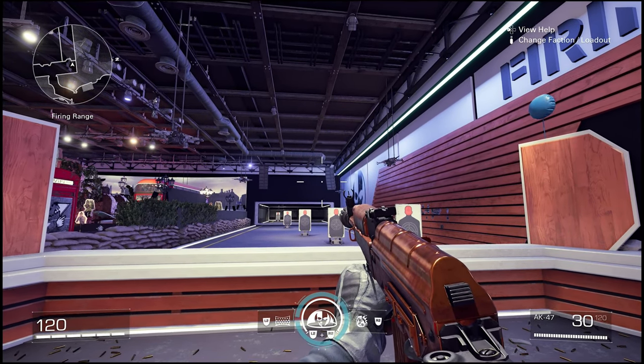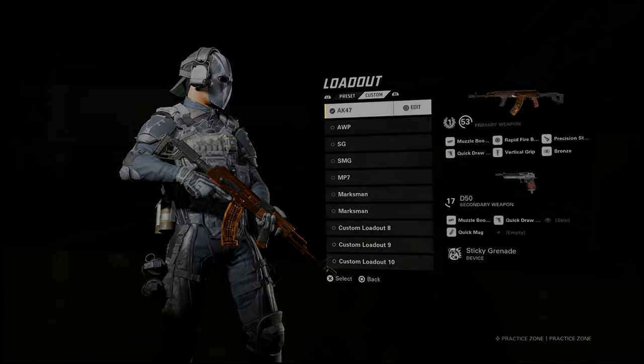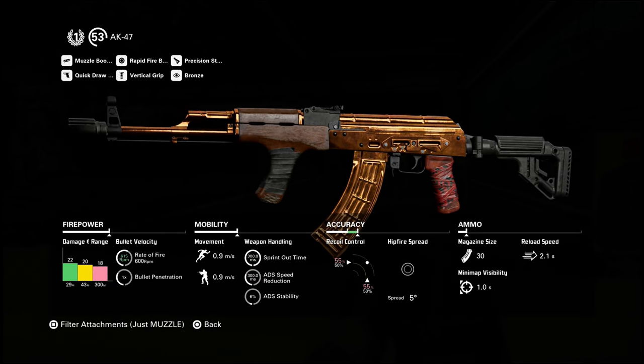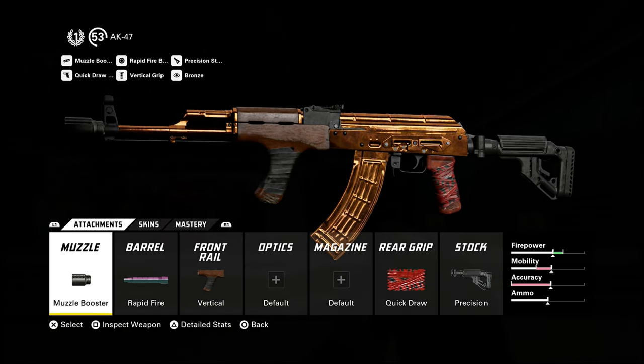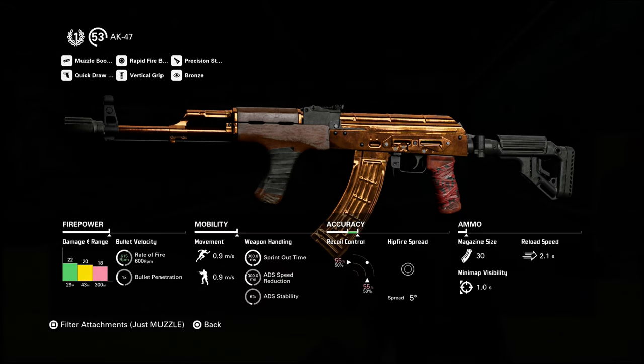In this video, I will show you the best build for AK in X-Defiant, but be sure to finish the video. Without further ado, let's start with the muzzle. The muzzle I am currently using is the muzzle booster. It adds 2.5% rate of fire for the AK. The disadvantage is it lessens my vertical and horizontal recoil control by 10% each. I can improve it by adding other attachments that offer vertical and horizontal recoil control.